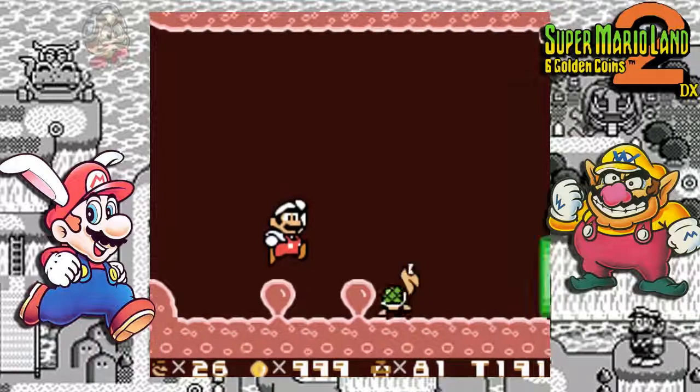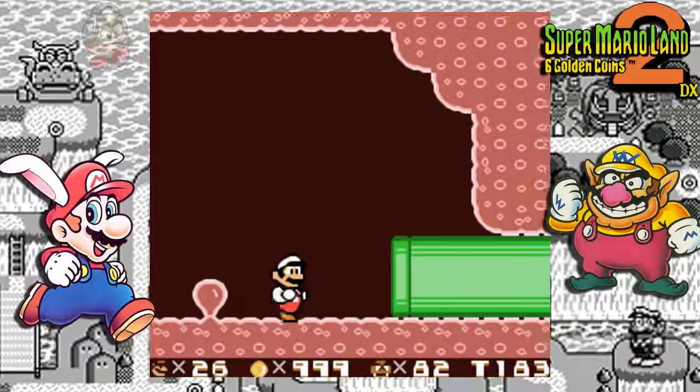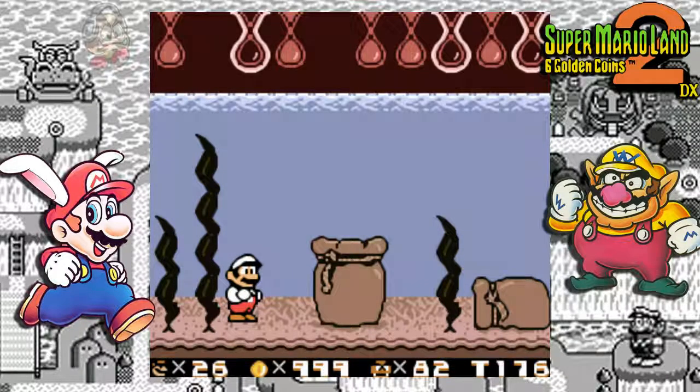Interesting. Motor Koopa Troopa. And here we have the pipe, which means boss battle! When you're ready, go inside to meet the boss of the turtle zone. Say hello to the Octopus!